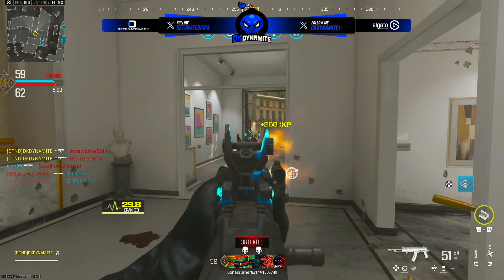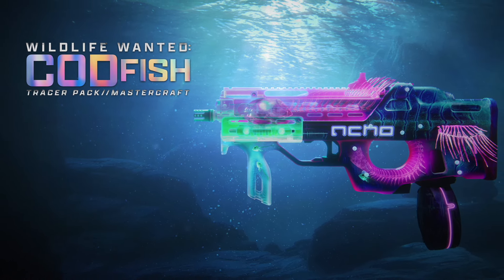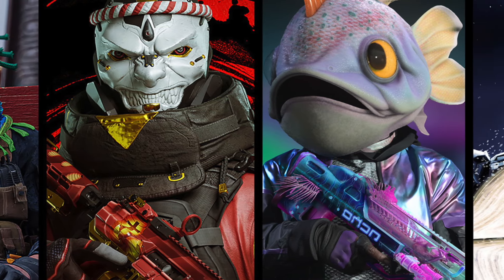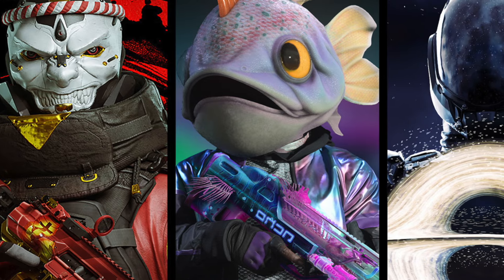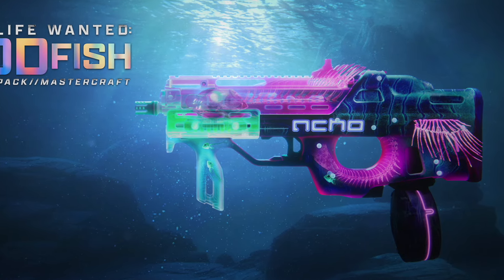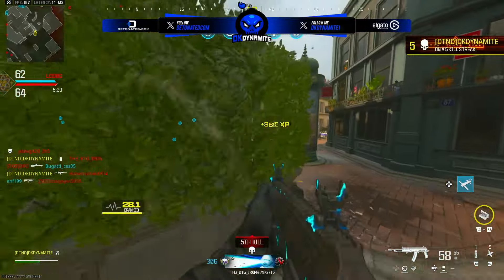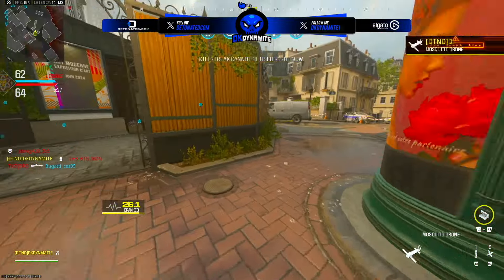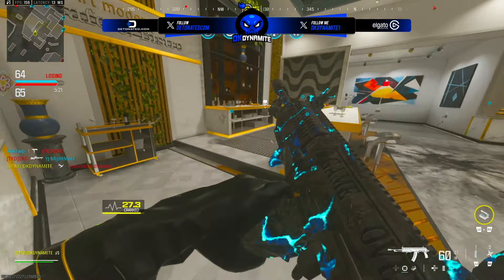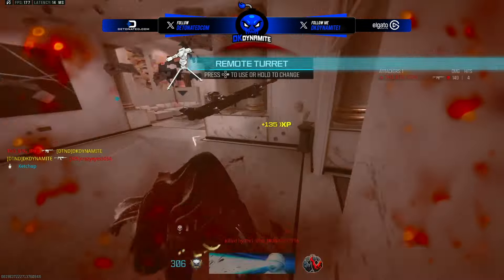We have the Wildlife Wanted COD Fish bundle. As they wrote in the blog, you're going to get the All Guild Op operator skin featuring a large fish head over scaled armor. You get a blueprint for the BP50 and even akimbo Basilisk handgun blueprints, both featuring translucent parts and inflicting shocking effects on foes with the Neon Angler tracers and the Bottom Feeder death effect. The pack also includes a large decal, weapon sticker, and a Heads or Tails emblem.